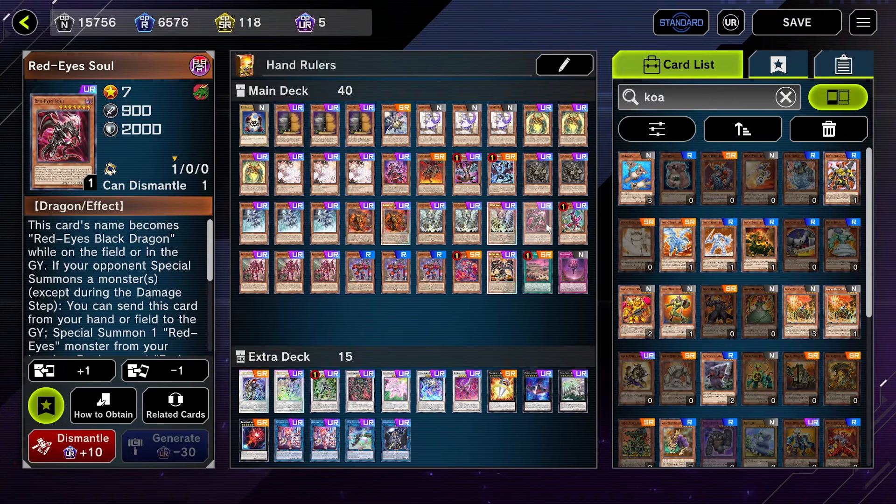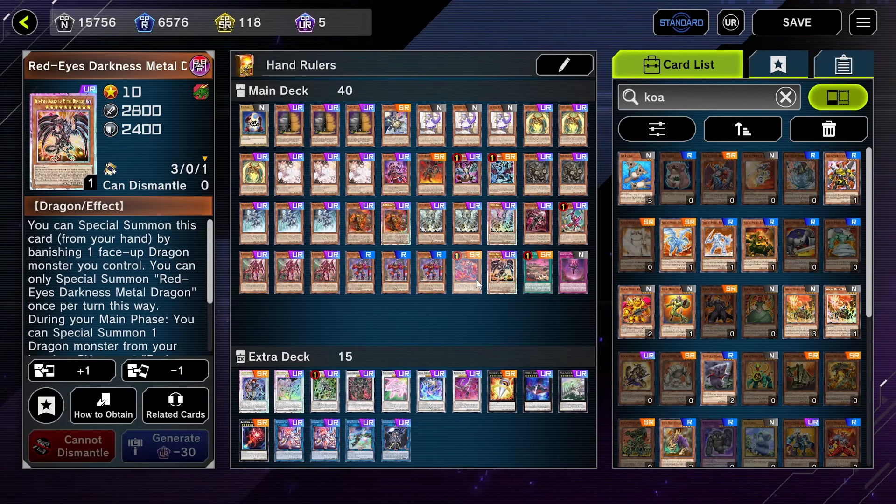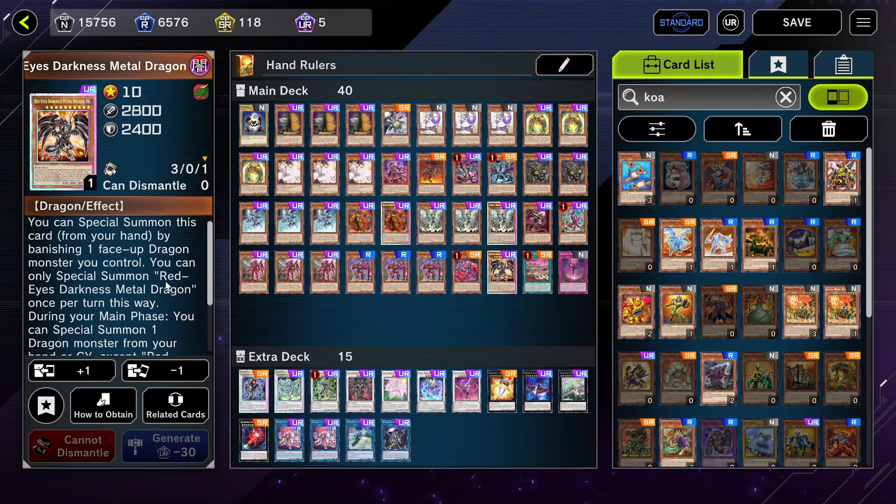Red Eye Soul is possibly the second reason I'm running the Red Eyes package, because it's a hand trap that special summons Red Eyes Darkness Metal from your deck, and that monster just special summons a Dragon from the graveyard.